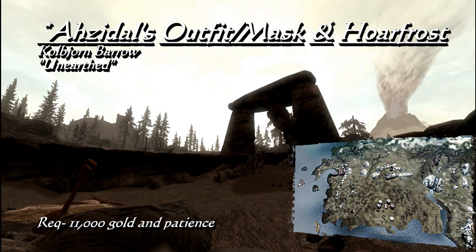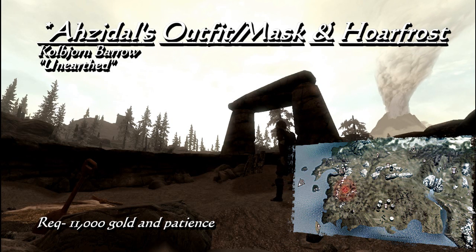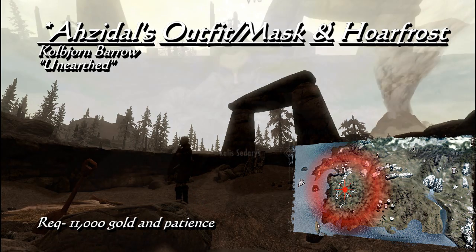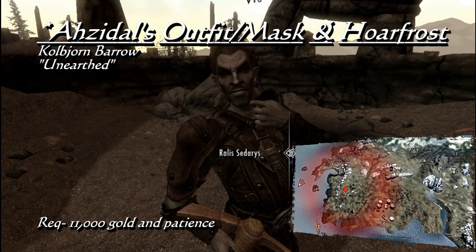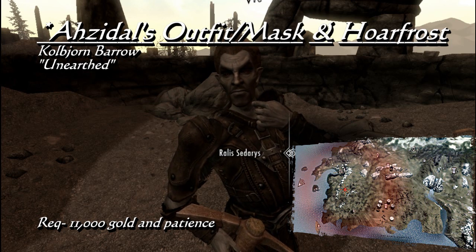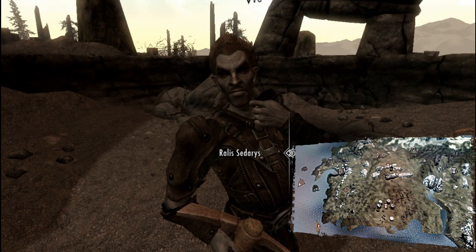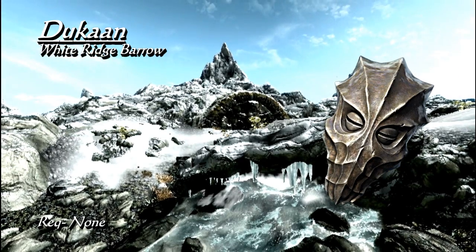These eight items are all in the same place, believe it or not, and that is Kolbjorn Barrow, a short distance southeast of Raven Rock. Speak to Rallis Sedaris and you can begin the quest to unearth when you choose to fund the excavation. Every few in-game days, Rallis will send you a message via courier to return, clean out the draugr, and employ more workers. This will happen four times before Kolbjorn Barrow is fully accessible, and will require 11,000 gold in total. By the end you will face off with Azadol and Rallis by your choice, and be able to leave with the armor set, mask, and pickaxe.